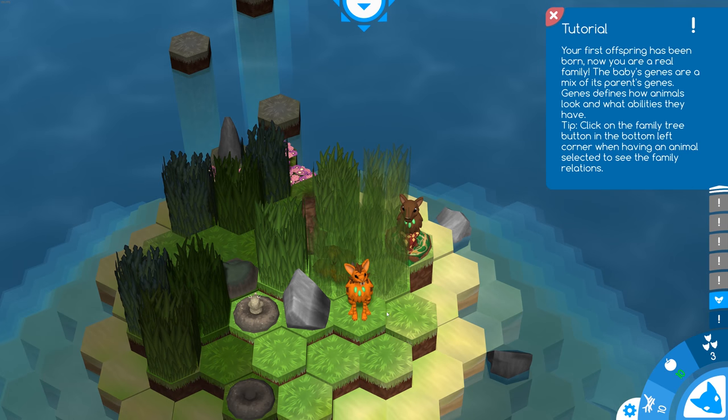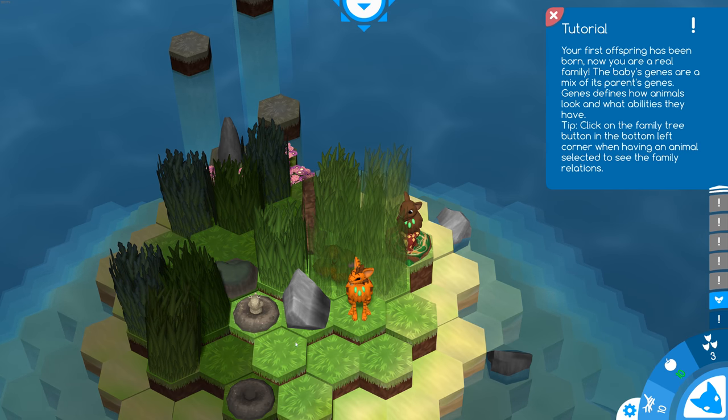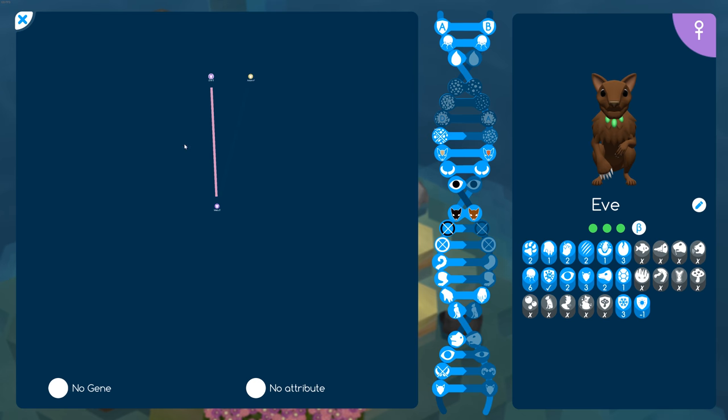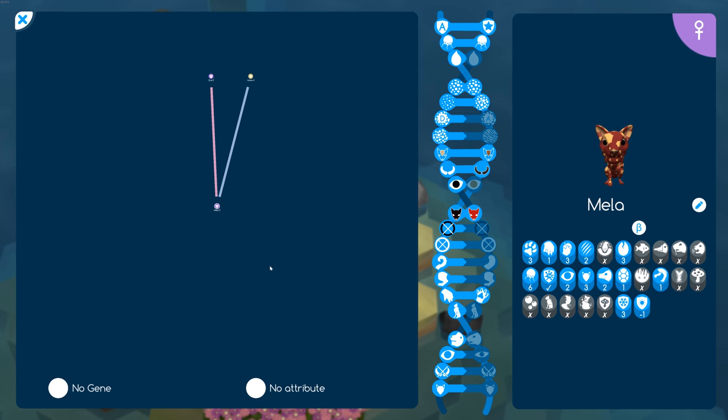It's saying we can click on the family tree. If we select Eve and go to this icon with the three little heads, it shows us the family tree — we've got Eve, Adam, and our new little baby Mila. From this screen you can change their names and look at all their genetic attributes. We'll get into those a little bit later.